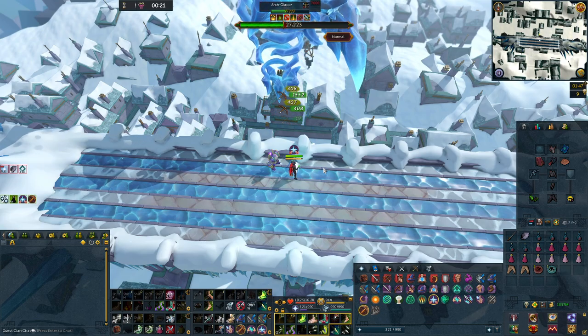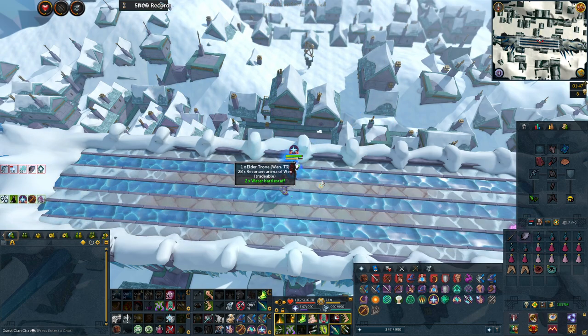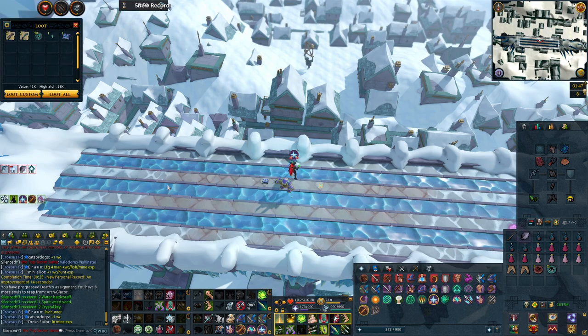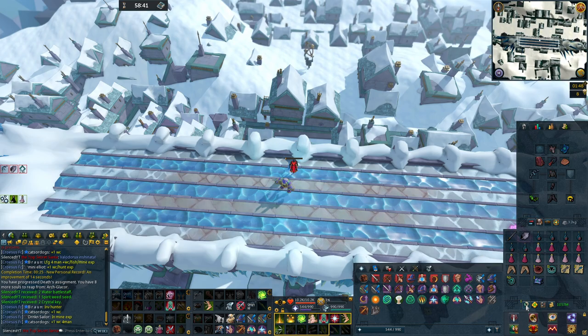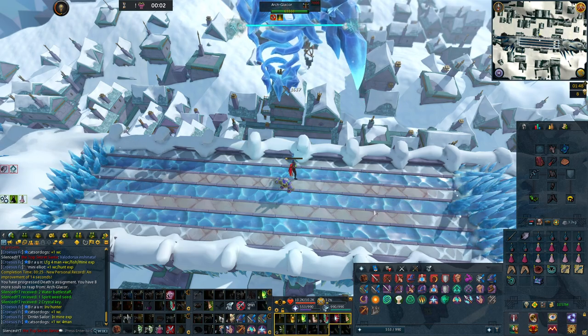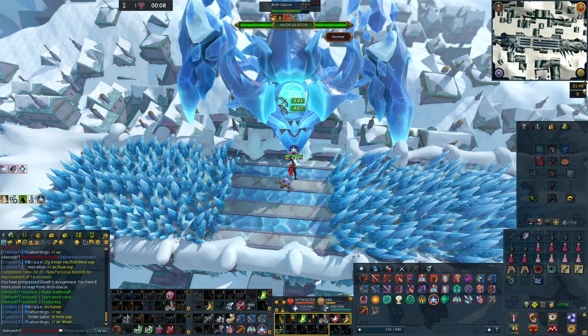If you don't have Soul Split you could use something like the Vampirism Aura, which would be pretty helpful as well. This method is quite simple. The Arch Glacier drops 3 sets of 5 charms with approximately a 35% chance at both crimson and blue charms. So you should easily be able to get around 350 of both blue and crimson charms per hour, since you should be killing the Arch Glacier in under a minute. You can also make a little bit of money doing this method.